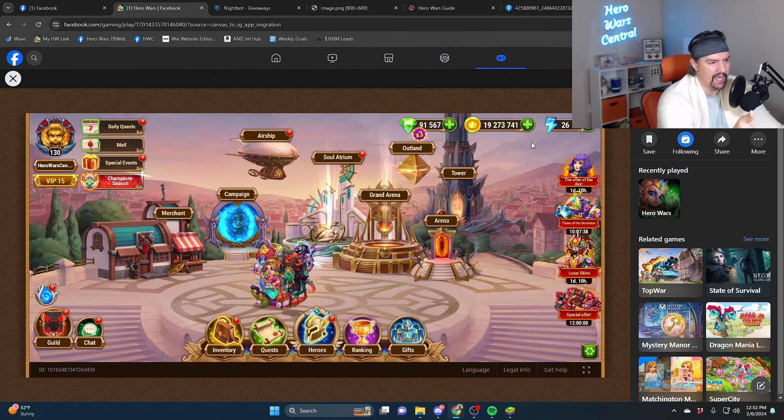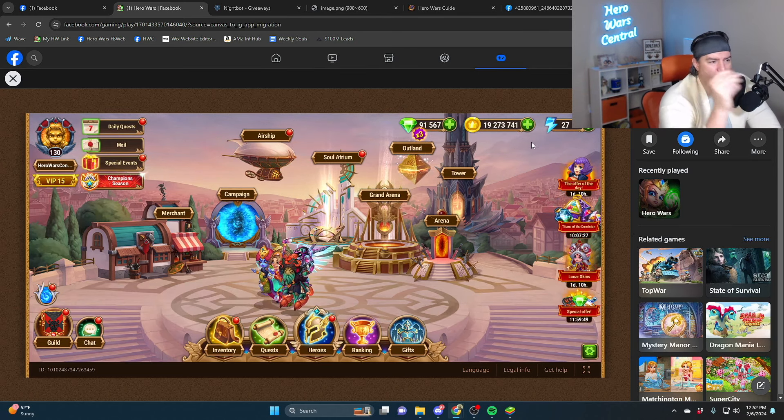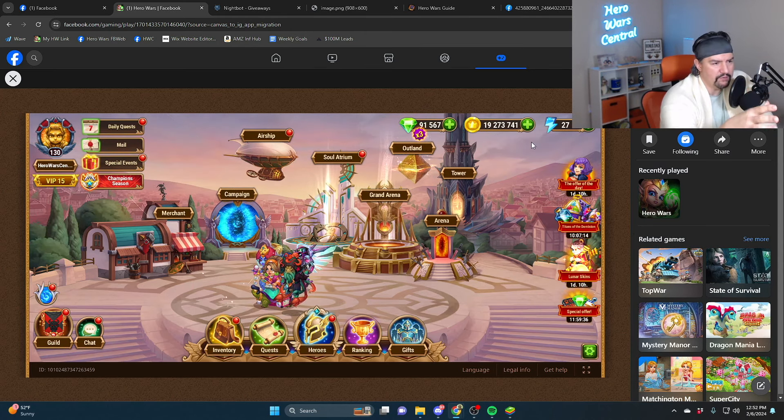You have a ton of activities in this game, and if you're first looking at the dashboard it can be a little overwhelming — especially when things are popping up and there's stuff bouncing on the side over there on the right. But all of it is to get resources to level up your heroes or titans, or to improve the effectiveness of your heroes and titans.